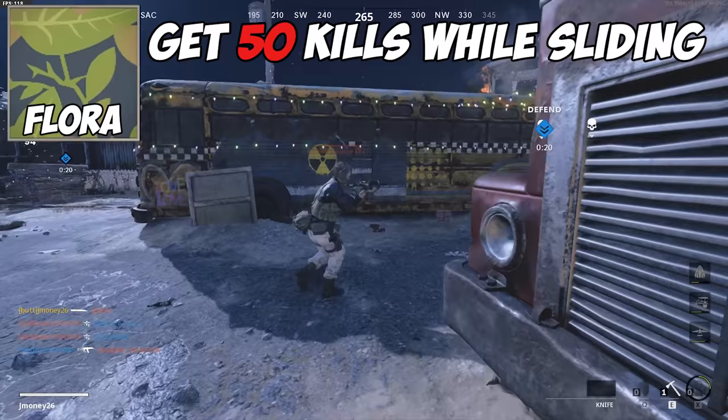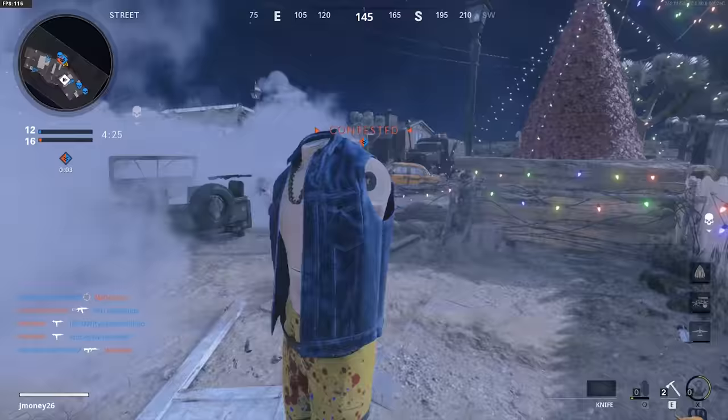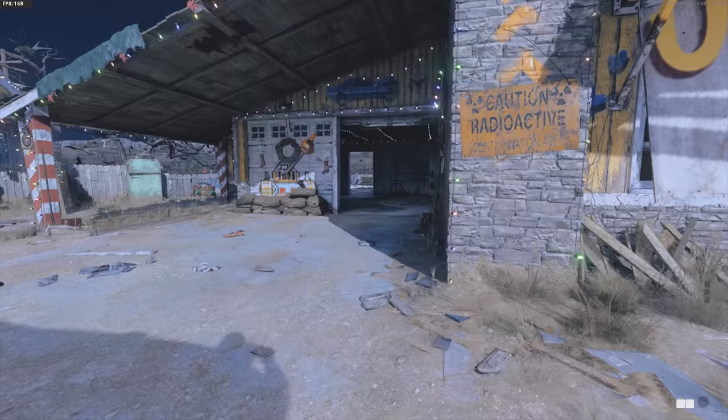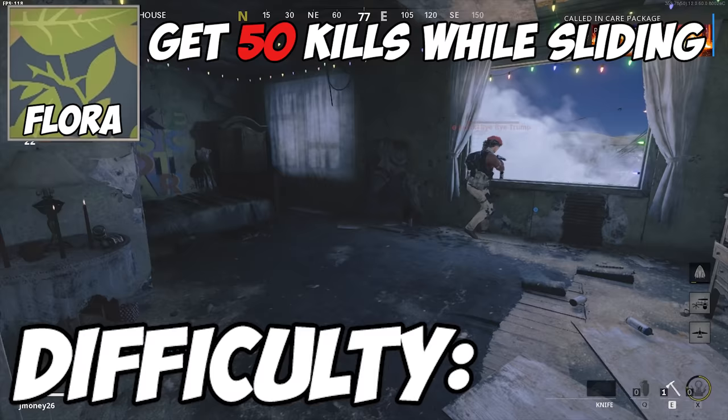For the flora camo, you need to get 50 kills while sliding in multiplayer. This one's pretty self-explanatory — all you gotta do is sprint, hit your crouch button to slide, and get a kill while you're doing it. This is most easily done if an opponent is facing away from you. Just get in the habit of running and sliding while using the knife, use it as movement practice, and you'll get nutty at the game. Difficulty? Brainless.